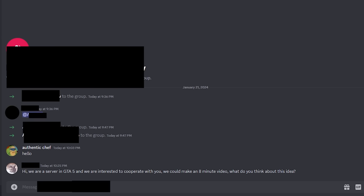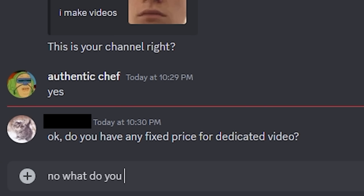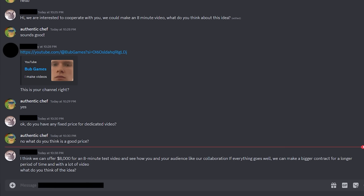We've been added to a group chat with three new friends. 'We are a server in GTA 5, and we are interested to cooperate with you. We could make an eight-minute video. What do you think about this idea?' 'Do you have any fixed price for dedicated video?' No. 'What do you think? Good price.' Top-notch negotiating tactics. I'm just going to say yes to anything they offer, because I'm not going to actually take the money. I just want to see what free shit they can give me for the server. 'I think we can offer $8,000 for an eight-minute test video. If everything goes well, we can make a bigger contract for a longer period of time.' I'm sure after this video, we're going to be business partners for a very long time.